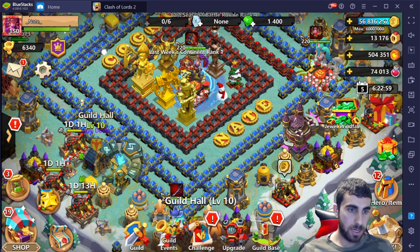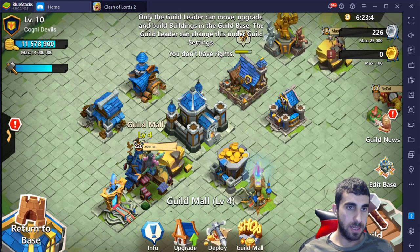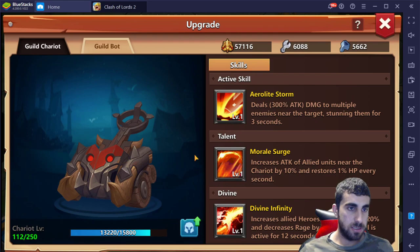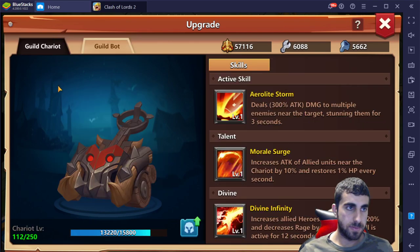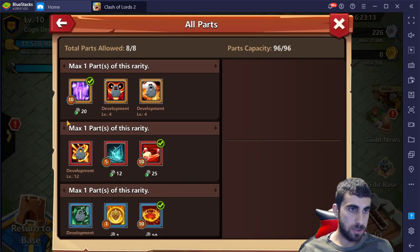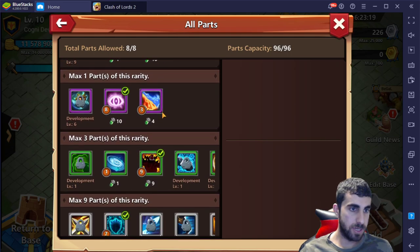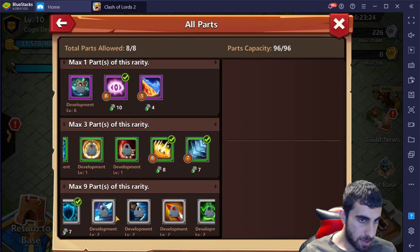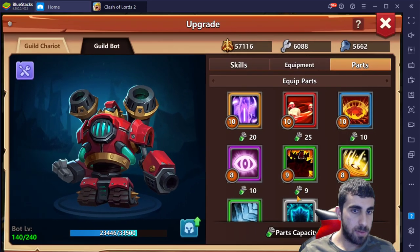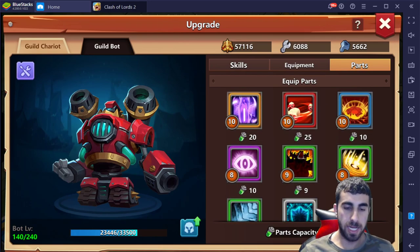Now let's take a look at the killed base — what he has in the upgrade section — specifically the parts. Currently: level 10, level 10, level 5, level 10, level 1, level 8, level 3, level 9, level 8, 7, 7. Not bad at all. This is what he's currently rocking with. There's 96 and 96 — I think we got the gist of everything on his account.